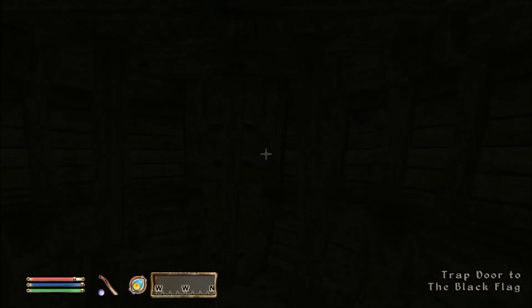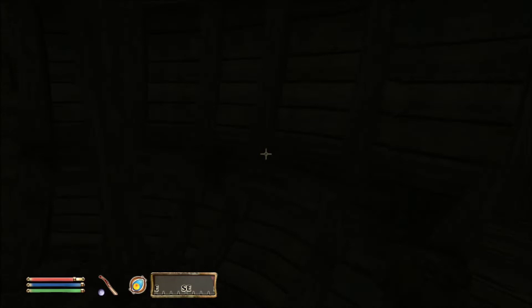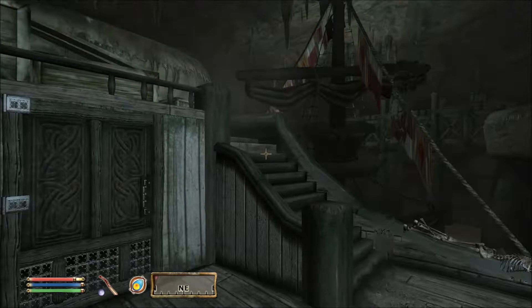Yeah, this looks like it's all just going to end up being storage at some point. Got a nice little chest down here. Let's get back up and head to the other door - I think it's the other door that we actually really need. I did want to check that one out, make sure we knew what was going on. We probably have the captain in here - yeah, captain's quarters. This will be our home eventually but we've got to get rid of him first.